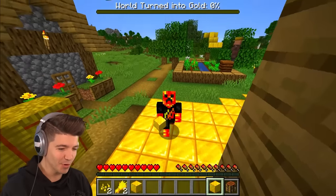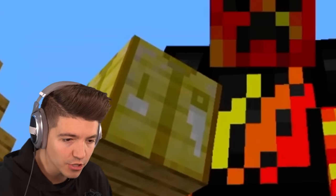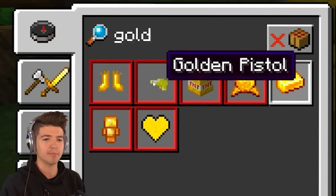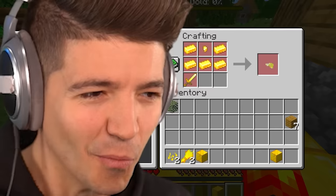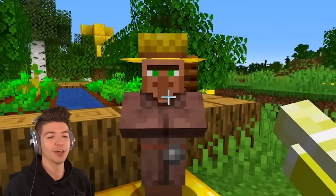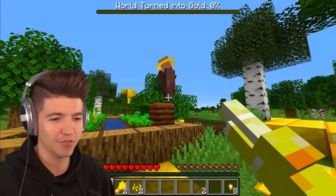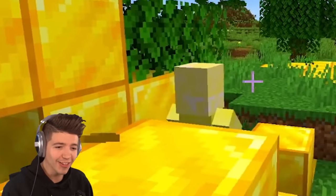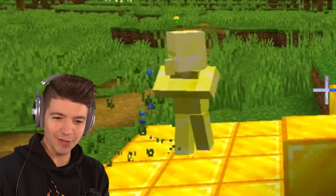Even if we scroll over wooden planks they turn to gold, so very carefully — crafting table. It just turned to gold. Obviously we're gonna turn this entire world into a golden paradise. The first custom craft that caught my eye is a golden pistol — this looks amazing and we already have everything we need.